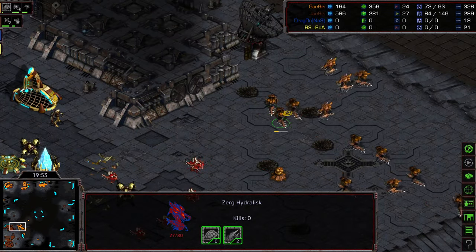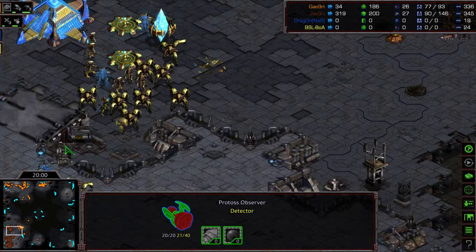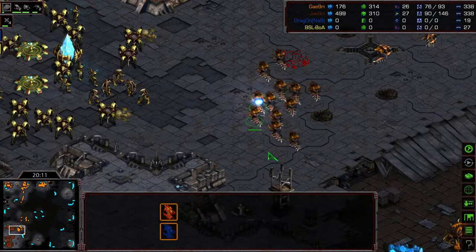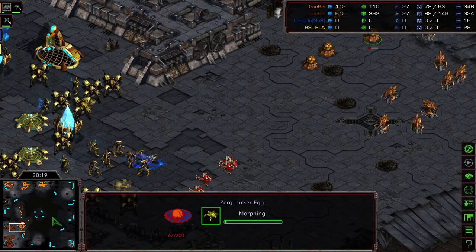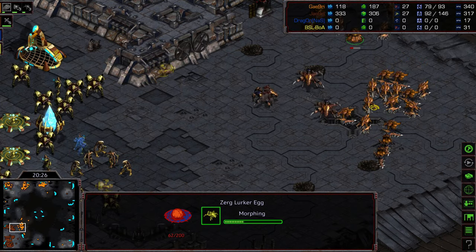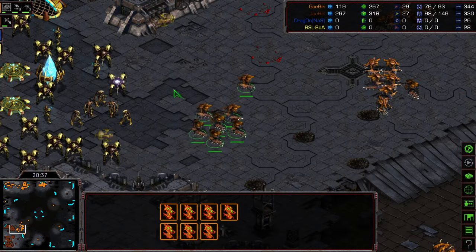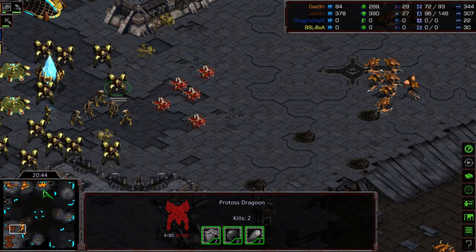Crossy sneaking right past a Psi Storm, picking off yet another High Templar. He's been so strong in all of these matches against Protoss — just absolutely devastating those High Templar lines, threading the needle, picking them off. More Lurkers gathering up on the front. Crossy sneaking again, trying to find High Templar to pick off. Another beautiful Psi Storm, but so Jaeyun is going to have to bust out of this front and find another base, fend off everything Crossy's doing, slow down his economy before he runs out of minerals. That's the game at this stage.